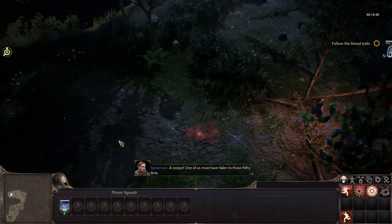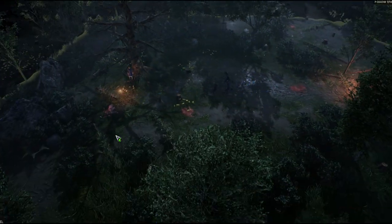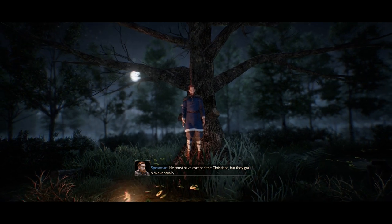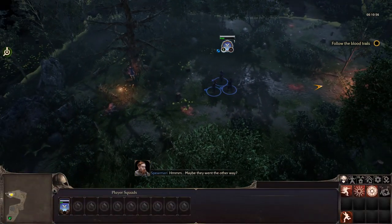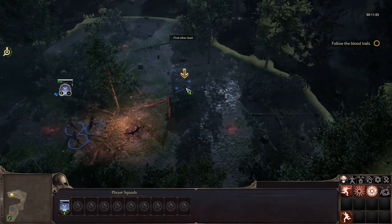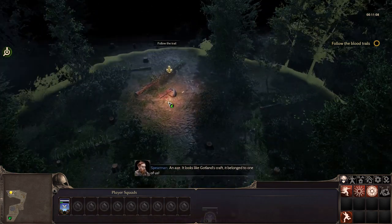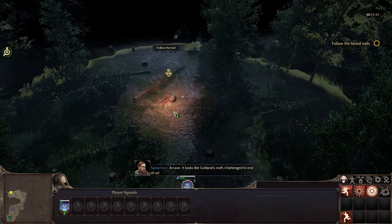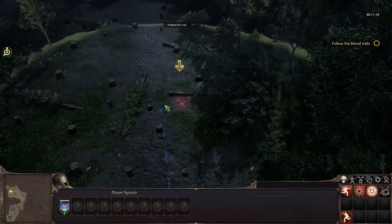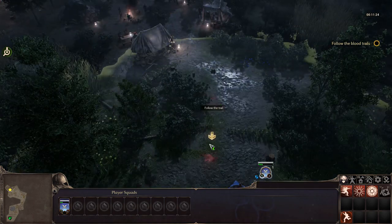I guess we just follow this indistinguishable blood trail. There's a dead someone. 'One of us must have fallen to those filthy Brits. It's Sven — it was his first raid. Bastards. He must have escaped the Christians but they got him eventually.' Maybe they went the other way. Poor Sven. An axe — it looks like Gauntland's craft, it belonged to one of us. We must be getting close. I was going to say let's become two spearmen and an axeman — variety is the spice of life and all that.